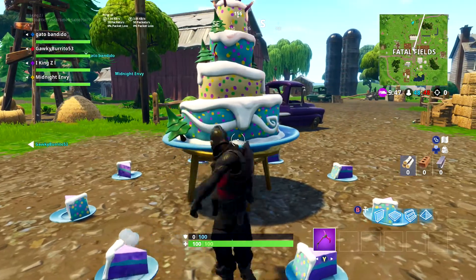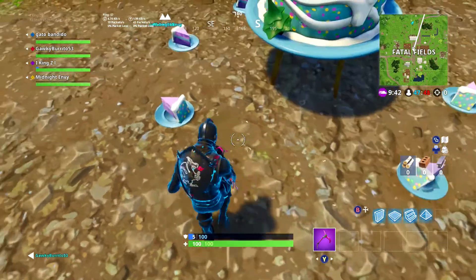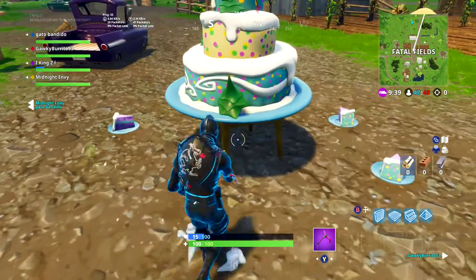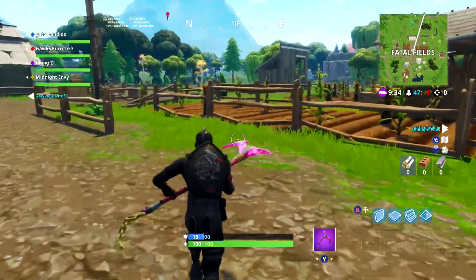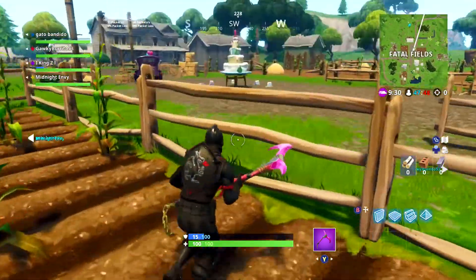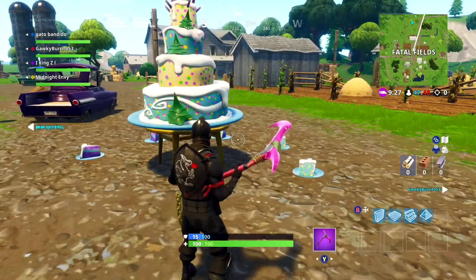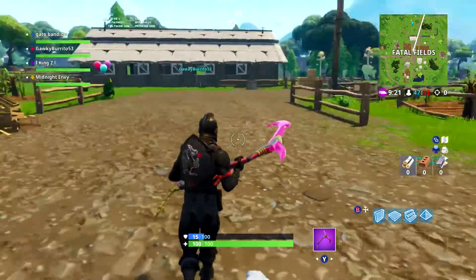I think that's all we gotta do. Oh, we can eat a cake — gives you 5 shield. So that's cool. We're gonna move on to the next cake, which is over in Paradise Palms. I'll zoom in on the map for you guys — right there, right in the middle of Fatal Fields. Shouldn't be hard to see.